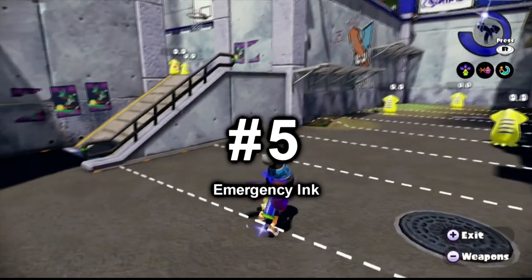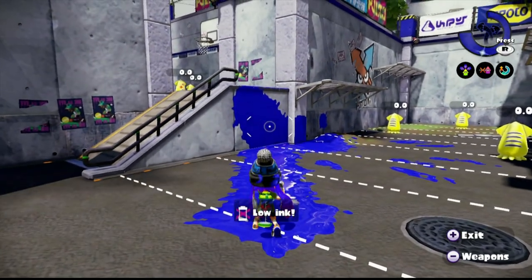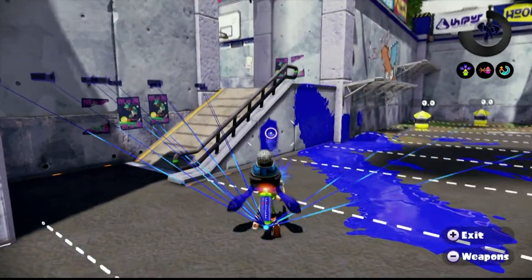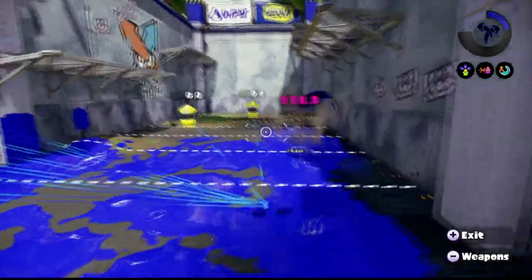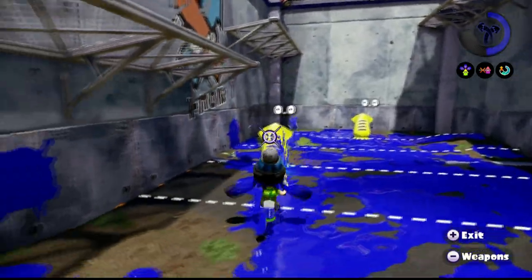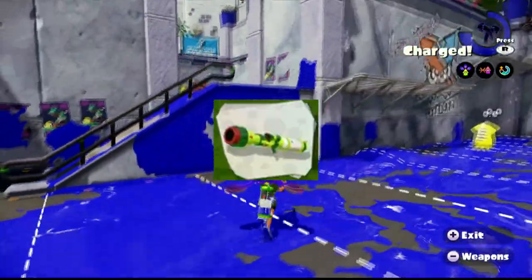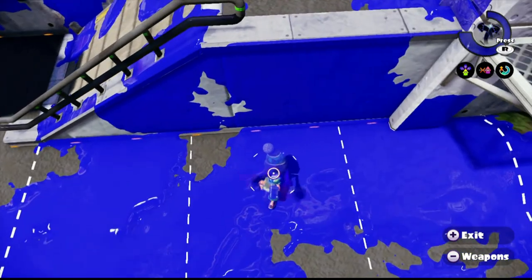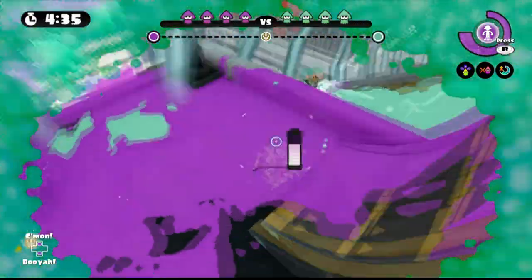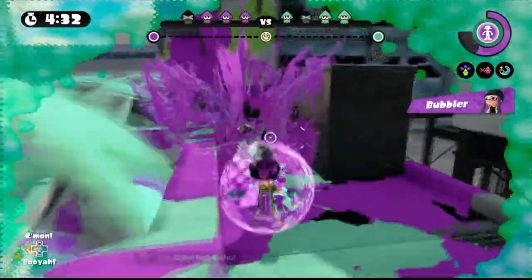Number 5: Emergency Ink. Have you ever found yourself in the heat of battle and then die because you ran out of ink? Well, good news — using your special immediately gives you a full tank and you can continue shooting your opponent with your main weapon. This is only helpful if you have Echo Locator or Bubbler. Why? Because using the other specials like Bomb Rush, Ink Strike, Ink Zooka, Killer Whale, or Kraken just to refill your tank is pointless — you might as well use your special to try to kill your opponent. But if you ran out of ink and you have Echo Locator or Bubbler, use it immediately to refill your tank.